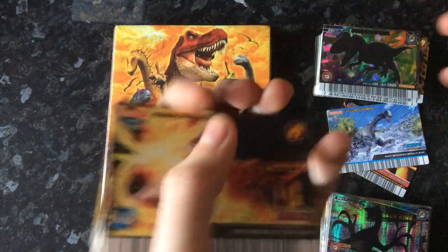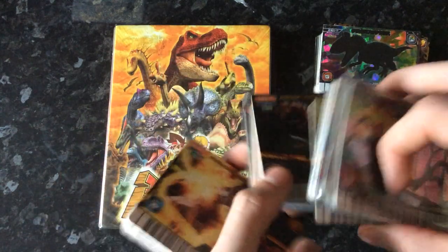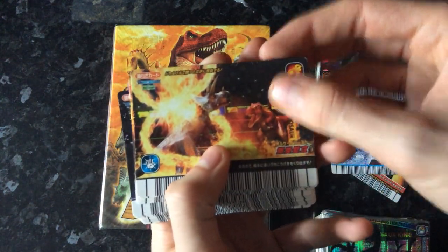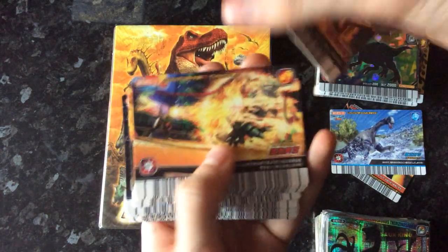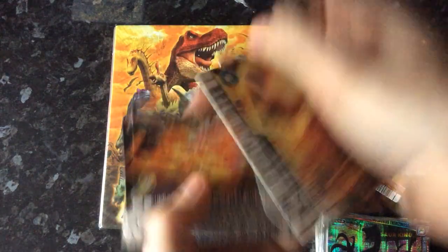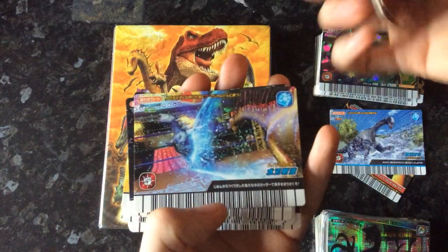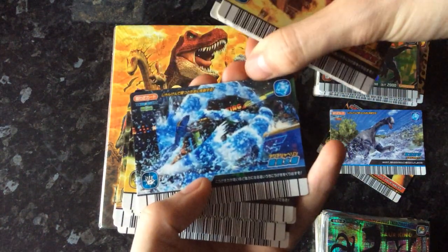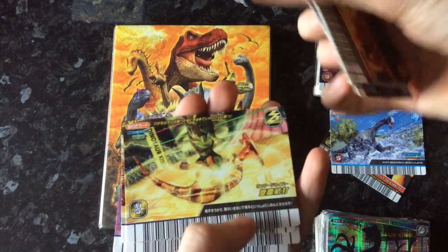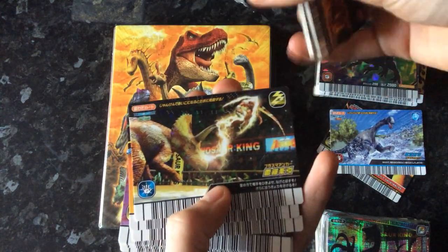And there we go — the super moves. I'm missing some but it's not a concern since I'm not completing the set. Volcano Burst, Magma Blaster, Crimson Flay, Heat Eruption, Flay Sword, Hydro Cutter, Ocean Panic, Aqua Javelin, Electric Charge, Gatling Spark, Final Thunder, Thunder Driver, Plasma Anchor, and Lightning Axe.